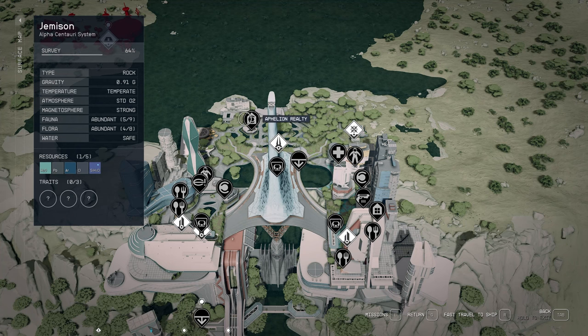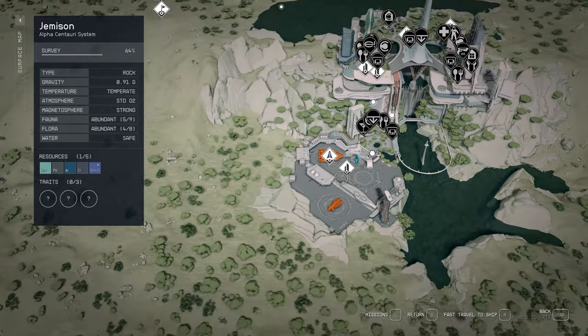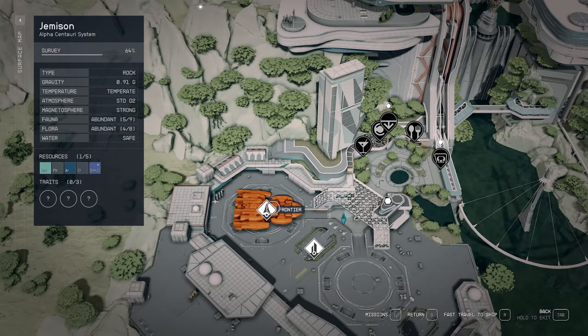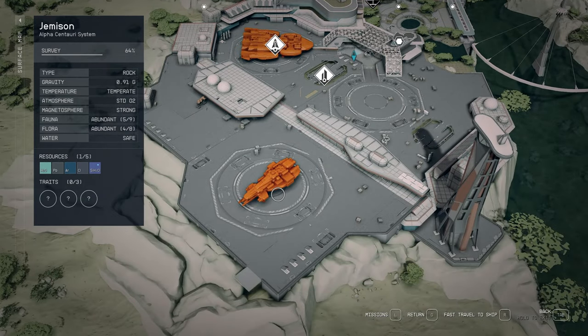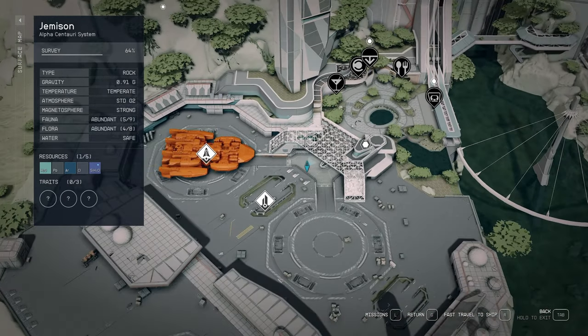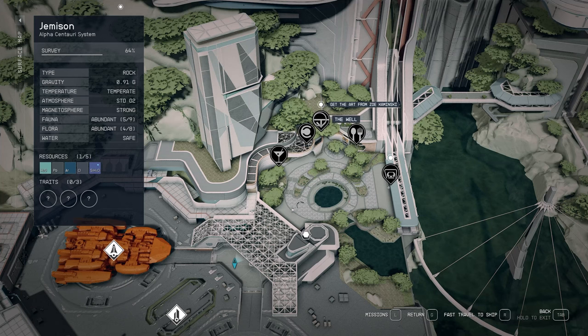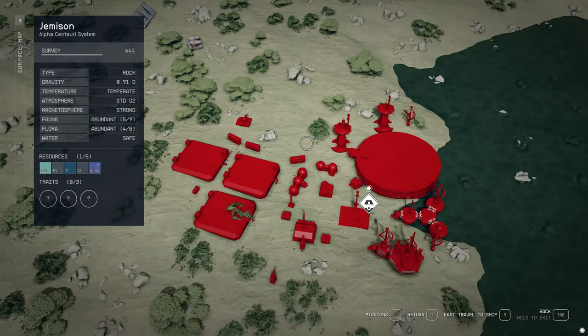It does seem a little bit inconsistent. For example, the main city, New Atlantis, has everything mapped out perfectly — where each location is, even your own individual ship model in orange, which actually changes based on what ship you have as home ship. It even shows my outpost, showing every structural model as it is in my outpost, so that is really cool.